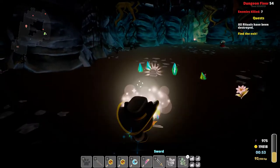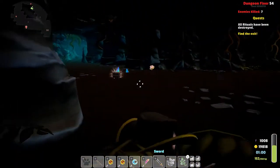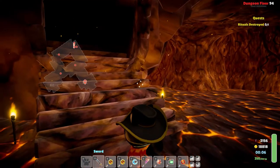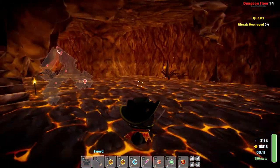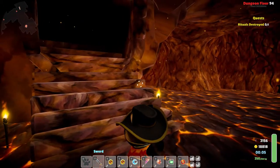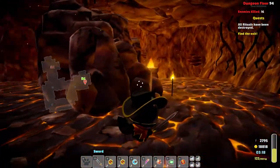Do not forget to grab any loot from the level cave once you are done with the enemies and such, before advancing to the portal that will lead you to the next level. Each level has a map that you can check by pressing the M key — it will show any alive enemies, spawn points, rituals, and portals. Each level has 2 portals: one where you came from, which you can go through again just in case you wish to leave the dungeon, and another for advancing to the next level.